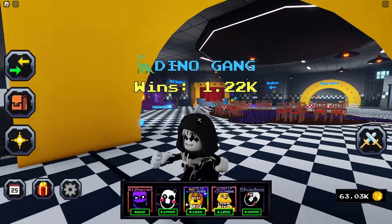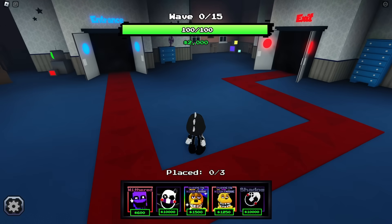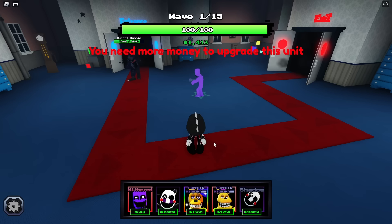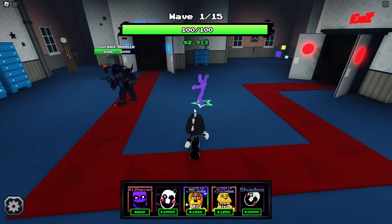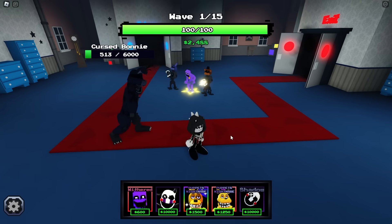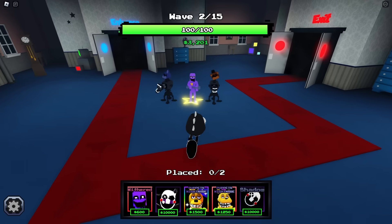We're just gonna put down Purple Guy — Purple Guy's range is actually insane. Let's go ahead and upgrade this so we don't lose instantly. Come on Purple Guy, you got this, especially with your million-and-one turrets. Now we just save up so we can place the puppeteer down.